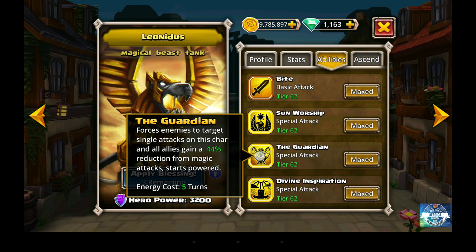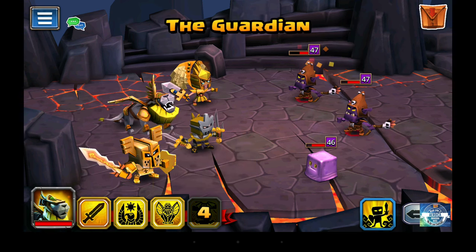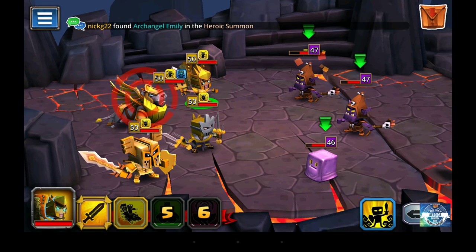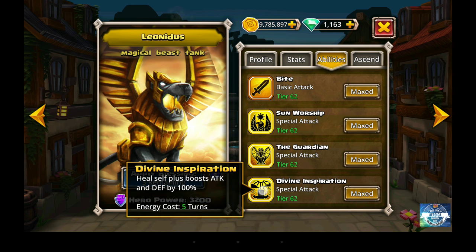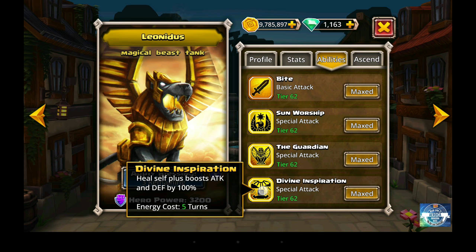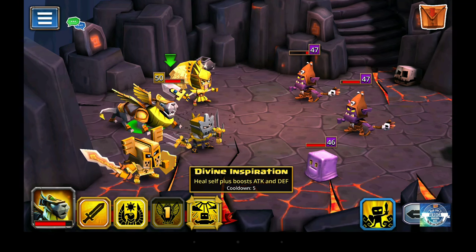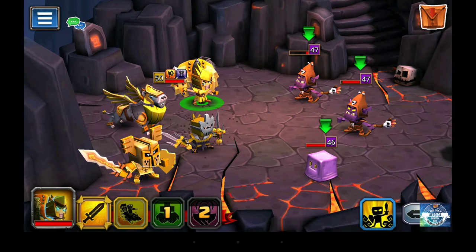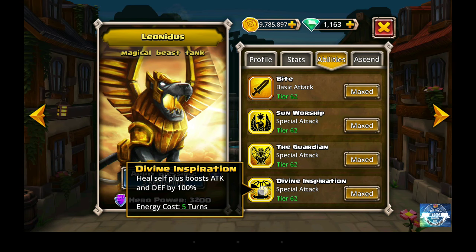The next ability is his Taunt — Guardian — which forces enemies to target single attacks on him, and all allies gain a 44% reduction in magic attacks. This taunt starts powered, so you can use it right off the bat as soon as you walk into the dungeon, and it lasts five turns, which is pretty average for tank taunts. His last ability is Divine Inspiration, which heals himself and gives him an attack and defense buff by 100%, so while this is on he's going to be pretty indestructible. You'll obviously save this for when he needs to be healed — it gets him back to full with an attack and defense buff, which is exactly what you want your tank to have.